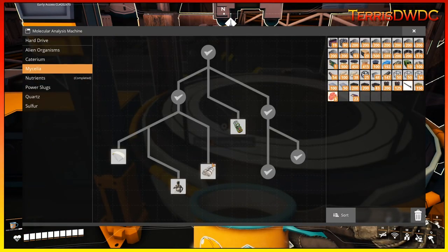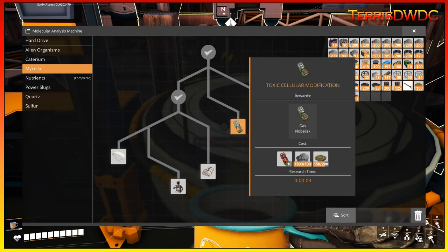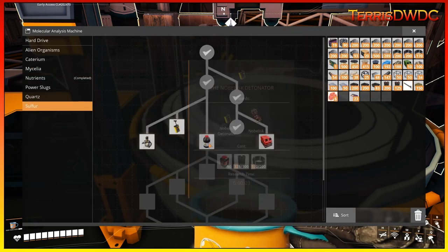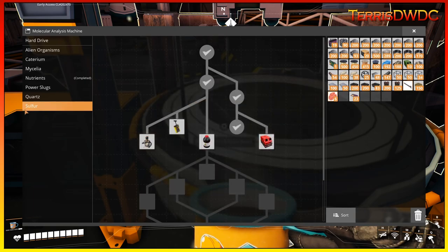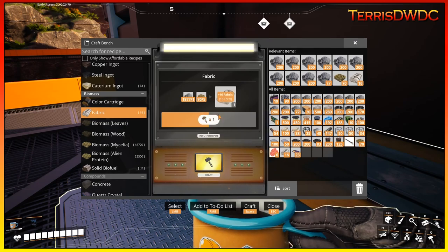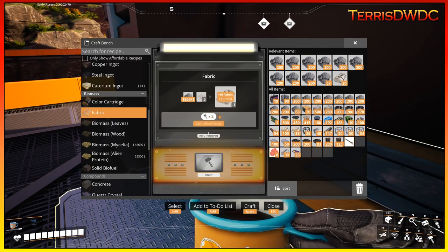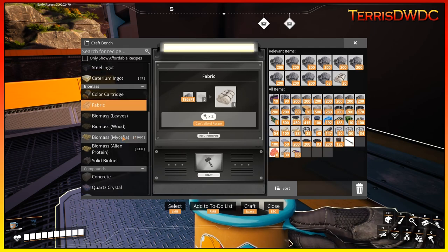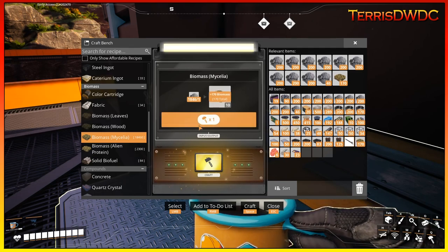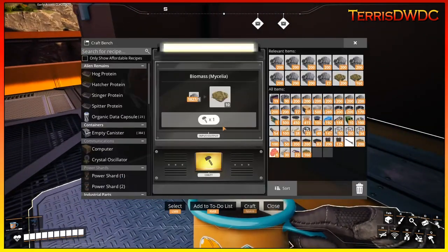The toxic cellular modification branch is under the sulfur tree and we're not even making nobelisks yet, so not worried about that. For the amount of fabric I need, I don't think I'll build it as a production line — I can craft it by hand. I'm going to make a little bit of biomass out of some of my mycelium, since it doesn't take very much mycelium to make a lot of biomass quickly.